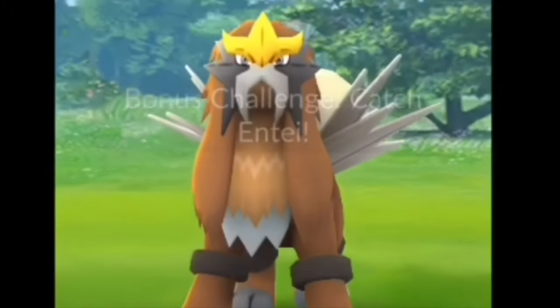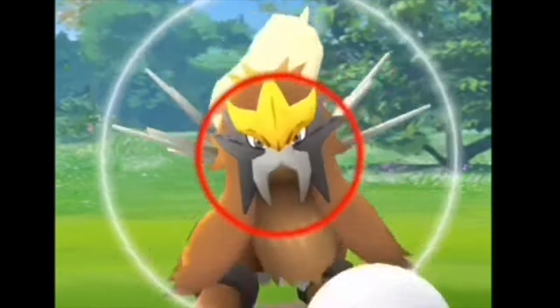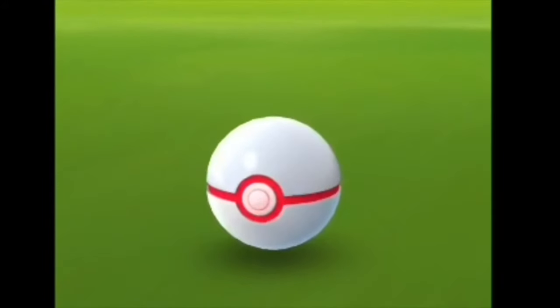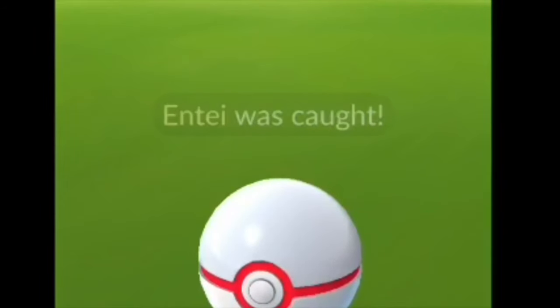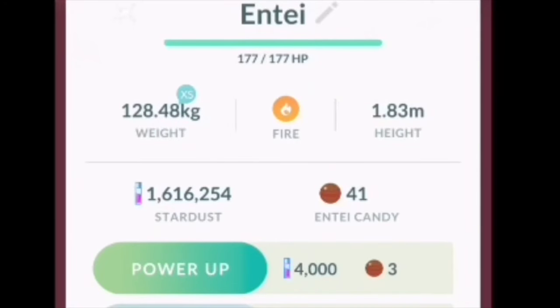Another example on how to catch shinies is through raids. For example, I was able to nab this shiny Entei as a result of Entei Raid Day. And of course, usually they don't flee unless you mess up on your throws and you miss. Otherwise, they won't pop out of your ball the first time you catch them, as you've just seen here. Thanks for watching my video everyone.